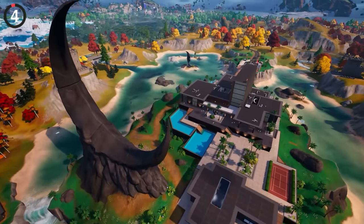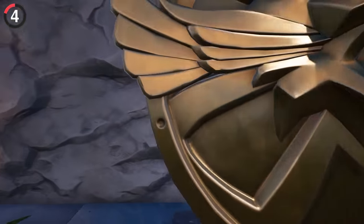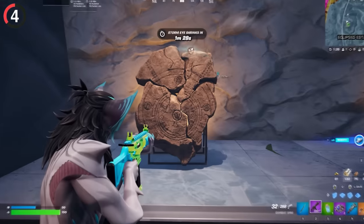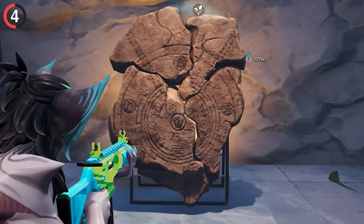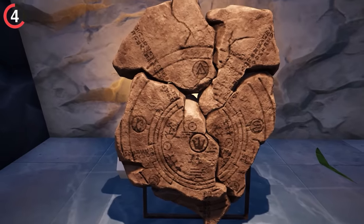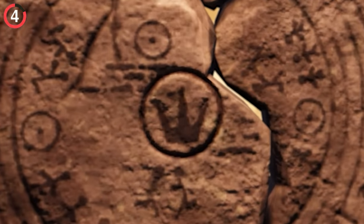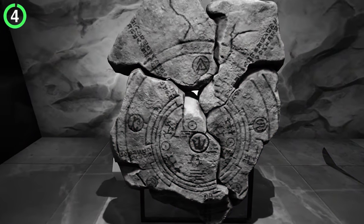There is a huge mystery back in Eclipse Estate near Midas' hand. The collector has a range of artifacts, but at least we can explain most of them — that is until you reach this rock. It's so ancient that it's basically breaking apart, but if you look at the carvings, it shows a familiar story. These symbols belong to each member of the Seven, like Paradigm and The Origin, and then there are logos that are totally unknown.